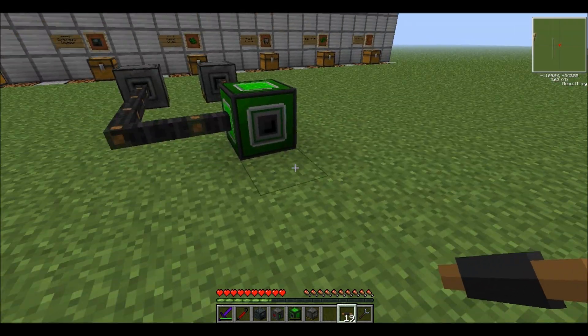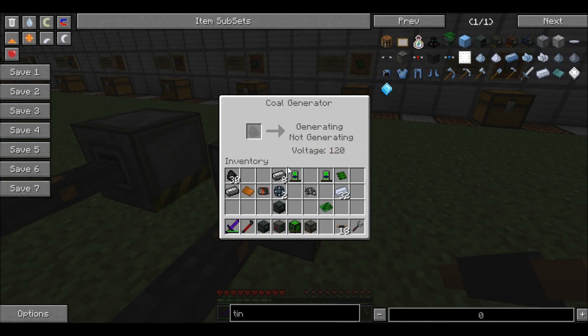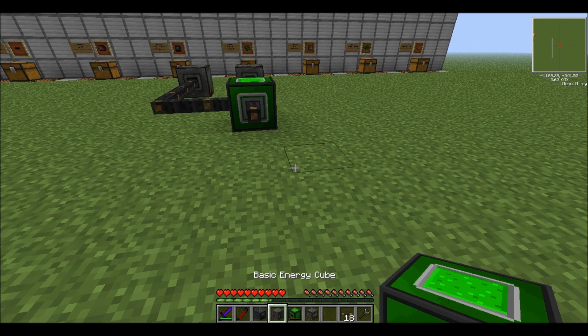Then have it with one output. It can store up to a thousand kilojoules, which in this game with coal generators is quite a bit. So we're going to set up the two basic machines we also made.